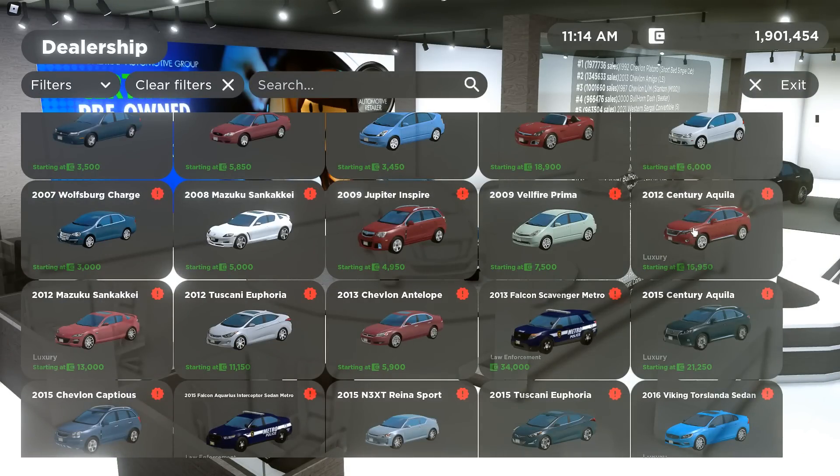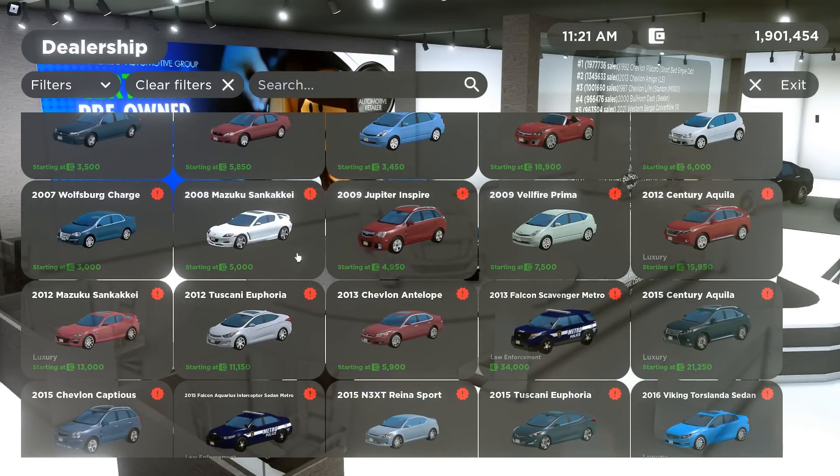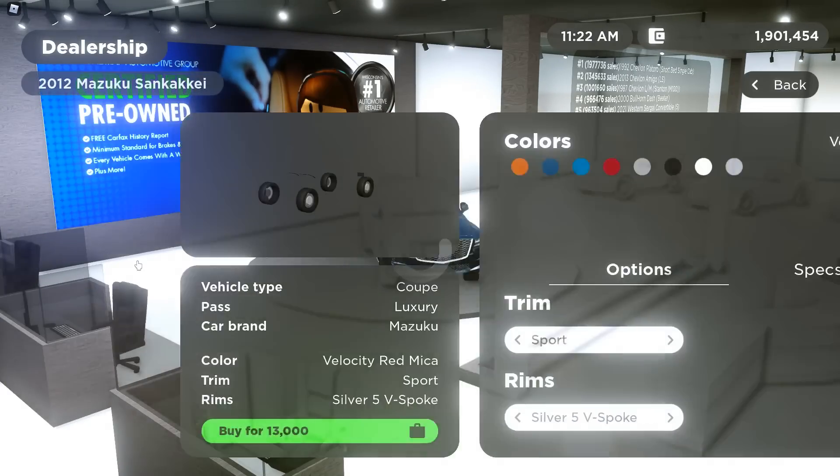Then we have the 2012 Century Aqua. We have 3.5 front-wheel drive, 3.5 H all-wheel drive, 3.5 L all-wheel drive, 3.0 front-wheel — I'm just going to click through them. Then we have the 2012 Mazda RX-8. Here it is — we have the Sport, the Grand Tourine, the Spirit R, the R3, and Sport. Super excited, I'm for sure going to get that car as well.